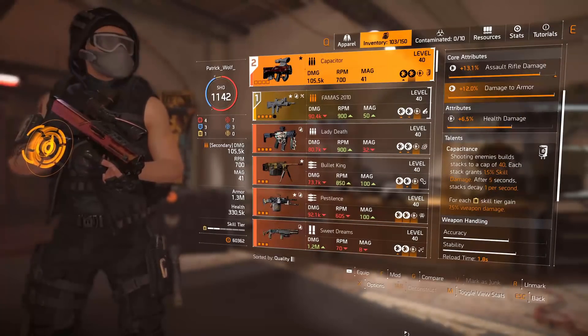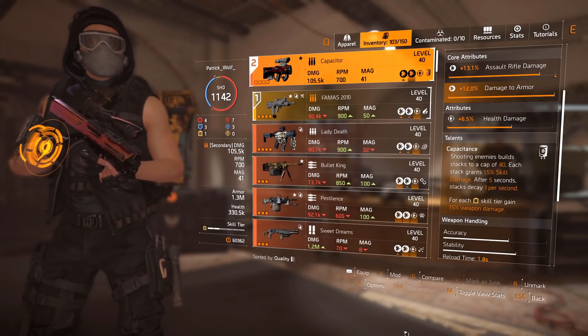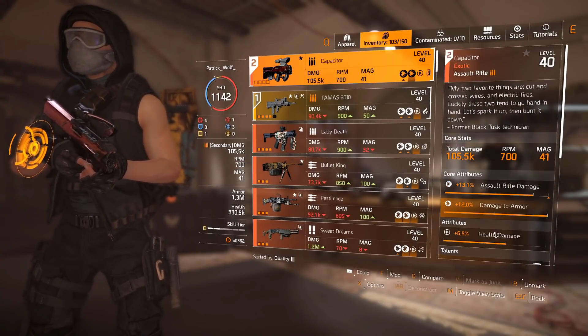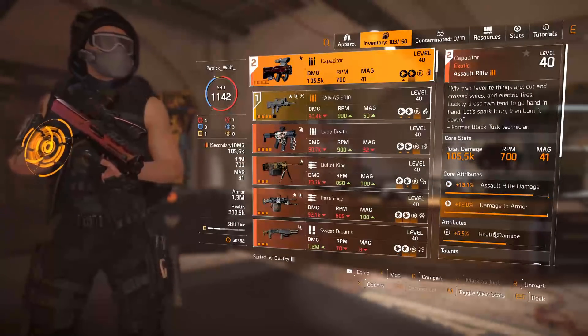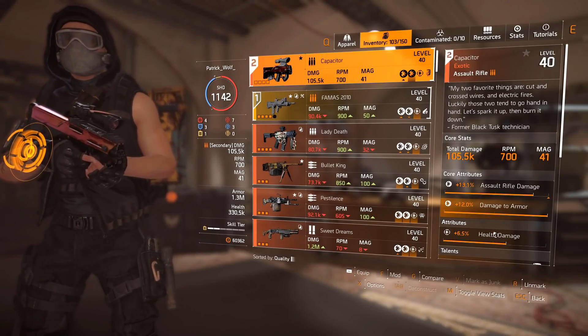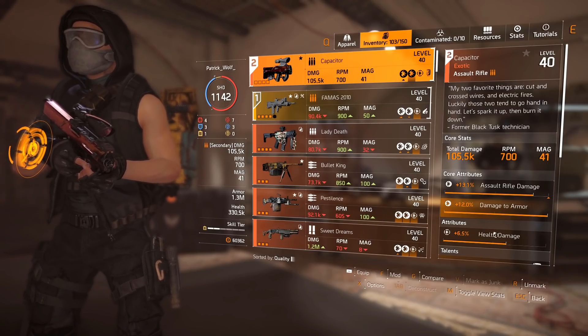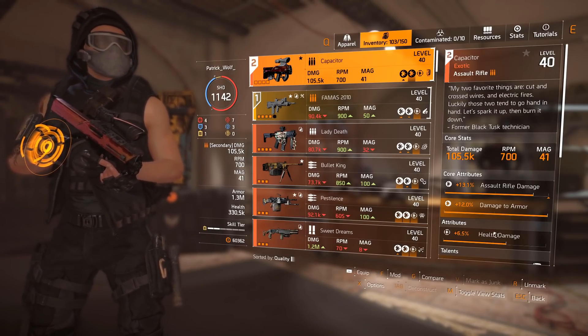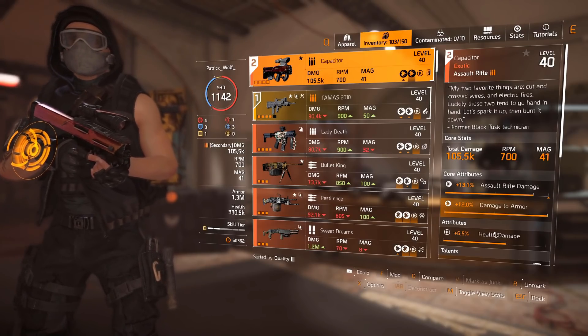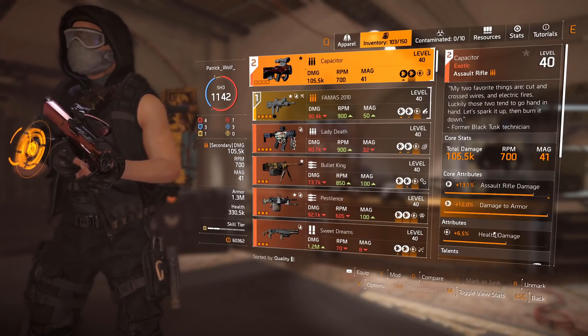What's up agents, Patrick Wolf here. Welcome to another Division 2 guide video. Today's guide is going to be the Capacitor assault rifle — how to obtain it, and I'm going to give my thoughts and tell you guys exactly what's changed since the PTS. It's very quick to get, about 15 minutes, and it's a must-have for anyone who likes hybrid builds and skill builds.